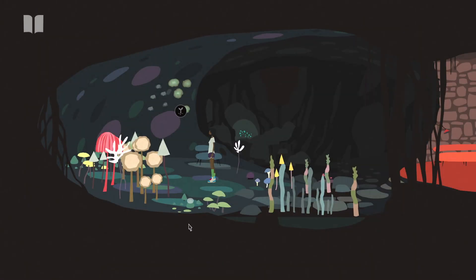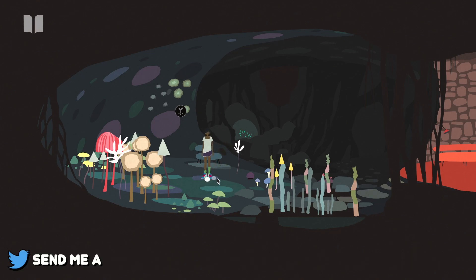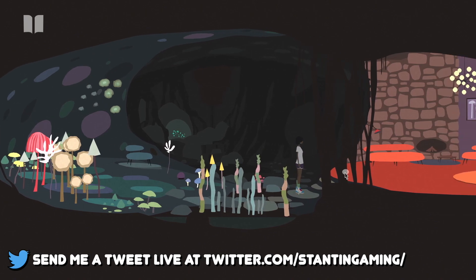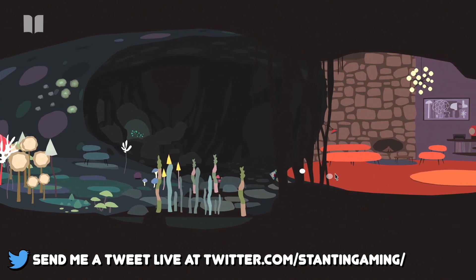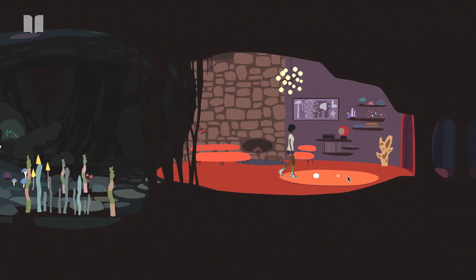Hello everyone and welcome back to Mutazione. My name is Constantine and we are still back here at Jelly's cave. In the previous episode we tried to grow an evanescence but that didn't really work. I went all the way outside looking for some more mushrooms or spores or something that might help me.